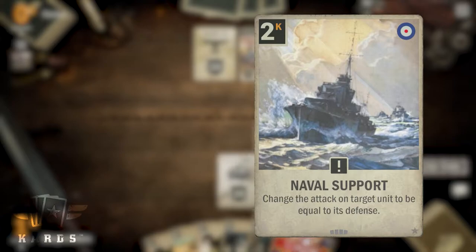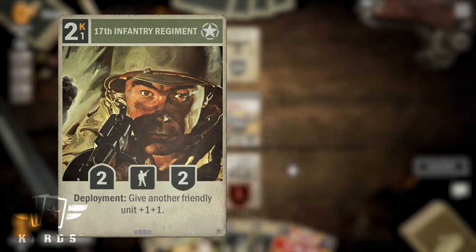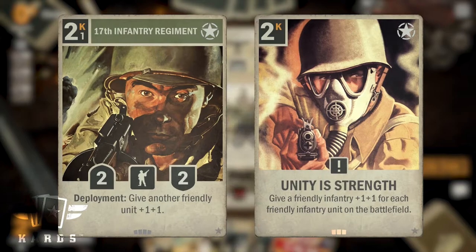Naval Support is even stronger when played on a unit that has been buffed with Cup of Tea, 26th Engineer Regiment, or done beforehand with 17th Infantry Regiment. Unity of Strength also helps you transform your units into stronger versions of themselves.